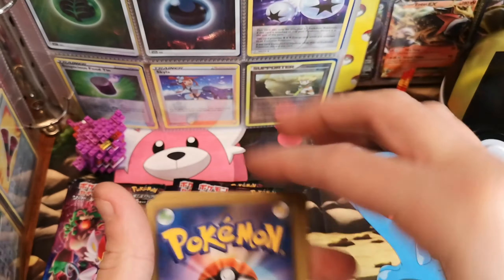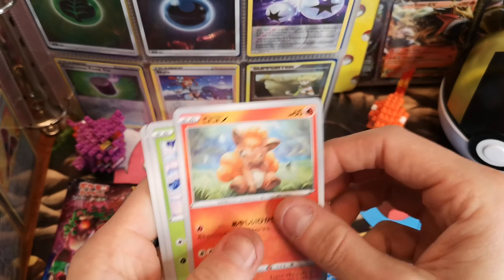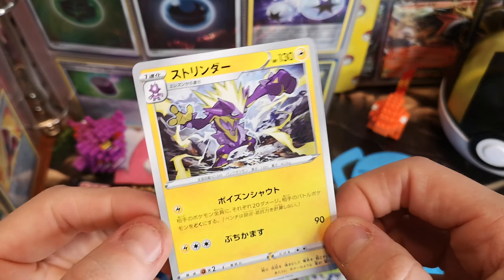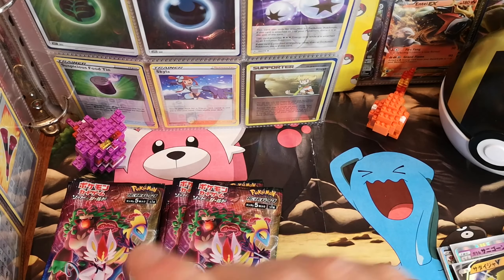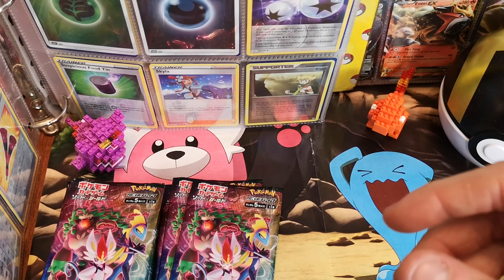One from the back. Milo. Dreepy. Vulpix. Snover. And Toxtricity. Lovely. But it's not holographic and it's not a V card, so you're not getting sleeved.